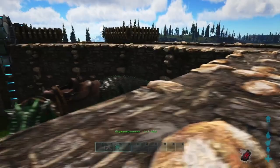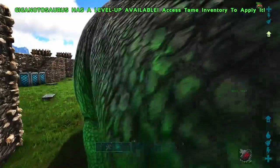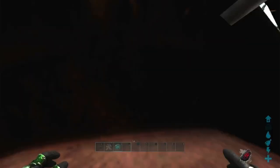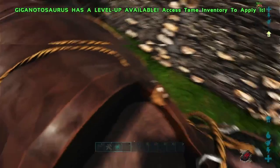Let's see if I can get over here. Alright, our giga has no points put into it — it only has the 10 times imprint. Anyway, we're going to go ahead and go kill this guy.